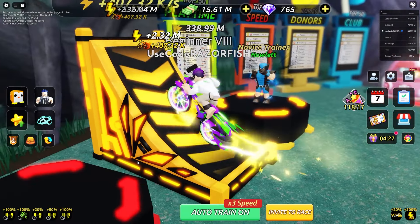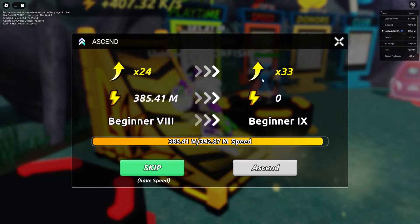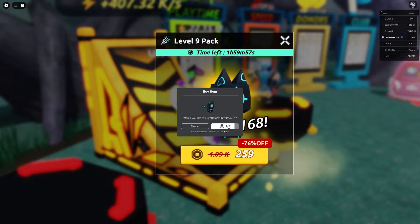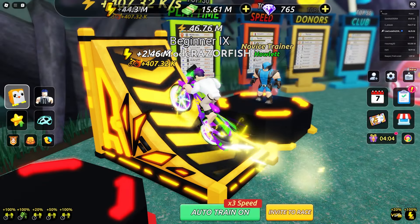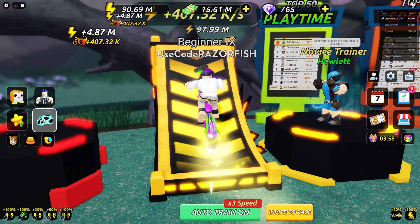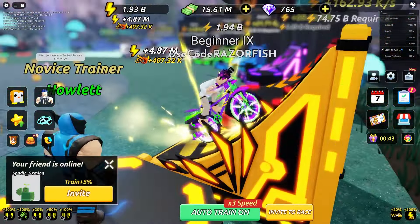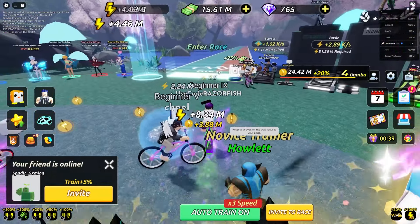I have all my training boosts going and I'm getting so much more energy. I'm about to ascend from 24x to 33x - there we go! I can also get a 168x pet for 260 Robux. Buying that pet now - equipping it and I'm getting 4.87 million energy every time. Those pets are absolutely insane. I'm about to hit 2 billion energy.